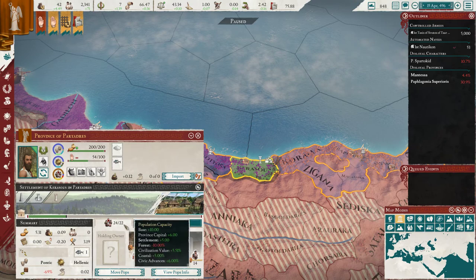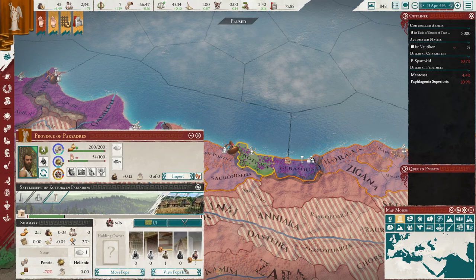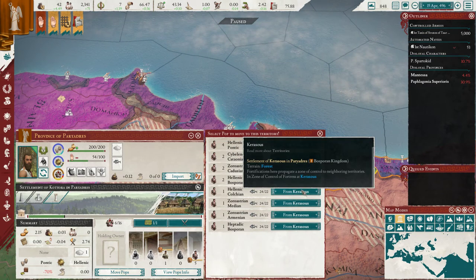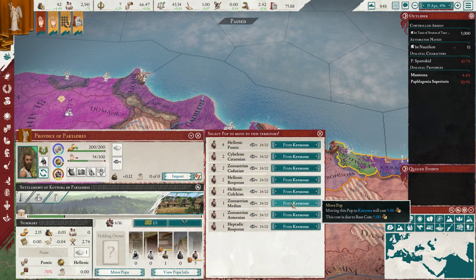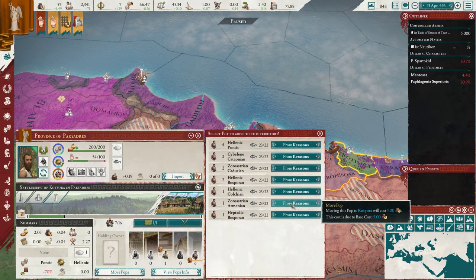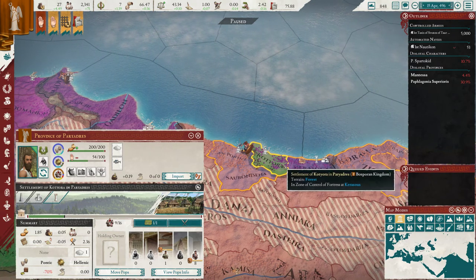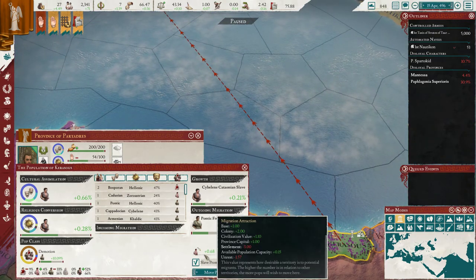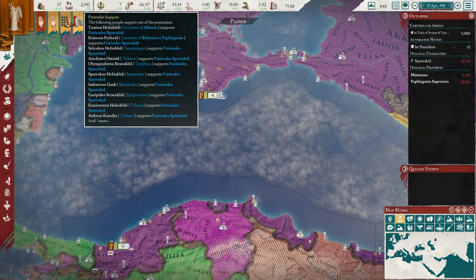So we do have some — it looks like they're a little overcrowded right now. So let's move some in from right here. These are both settlements. We moved three, just so that they're not coming in over their limit and being stuck.